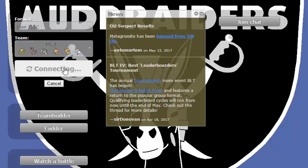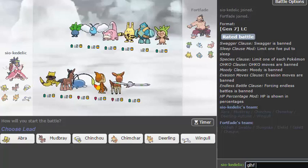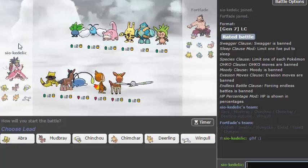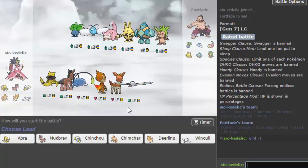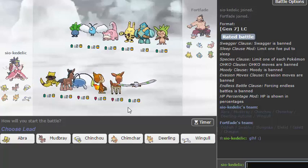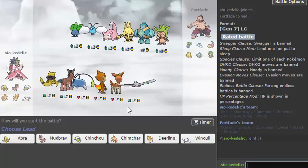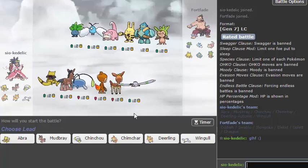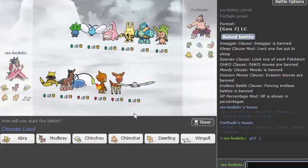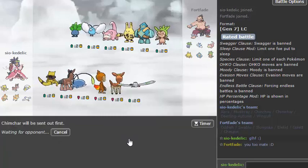I really like this guy's team. He has a Ground type so Volt Switching is probably not the best idea, although I probably could honestly. He's probably either going to lead that Gullet to set up rocks or potentially the Chespin to set up Spikes. He could also lead Elekid to try to Volt Switch. If he wanted to be super aggressive he could lead Oddish with Sunny Day turn one. Chimchar actually looks like a fairly decent lead — if he leads Gullet I'll just switch from there.